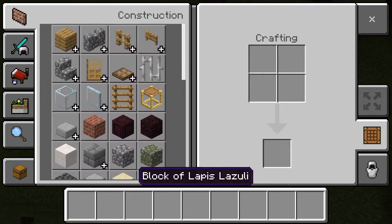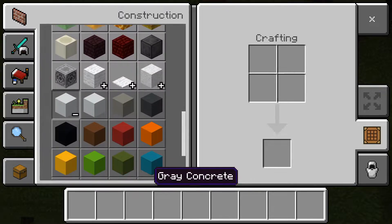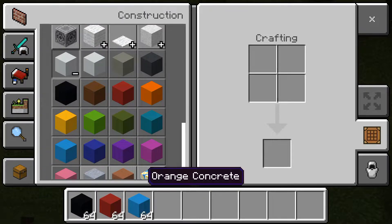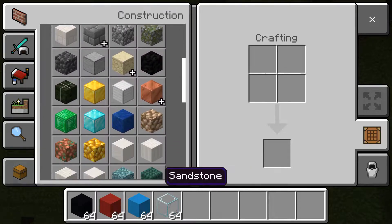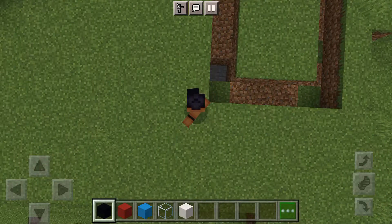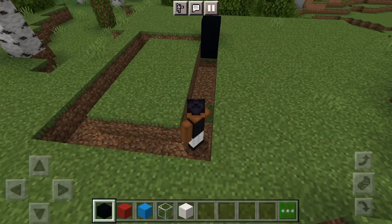What you're going to need for this build: black concrete, red concrete, and blue concrete. You are also going to need glass and smooth quartz blocks. Let's get straight into the video.